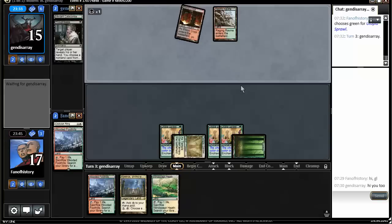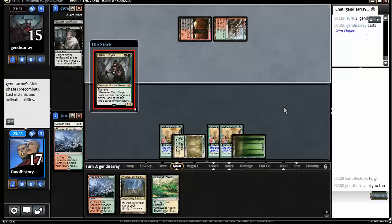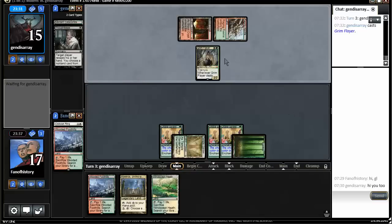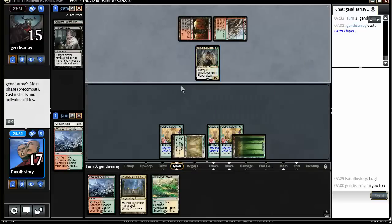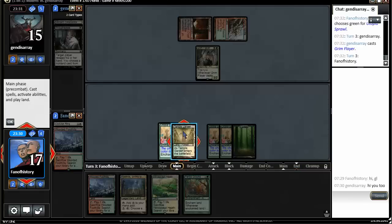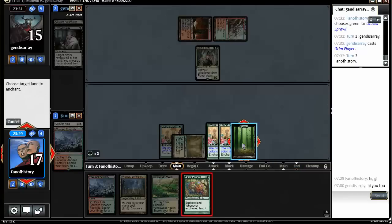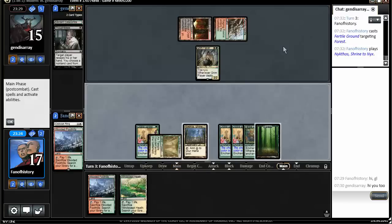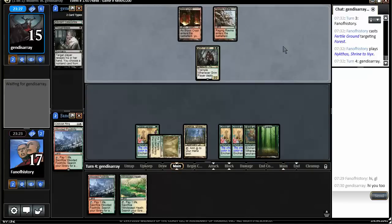With one Eidolon here we can start going. Grim Flayer — I don't remember that card. Maybe it's new; Delirium is a new mechanic. How do you fit that into Jund? So much mana, and Nyktos. There is still an Emrakul in my deck, but we are quite far off — we are at 10 mana needed.